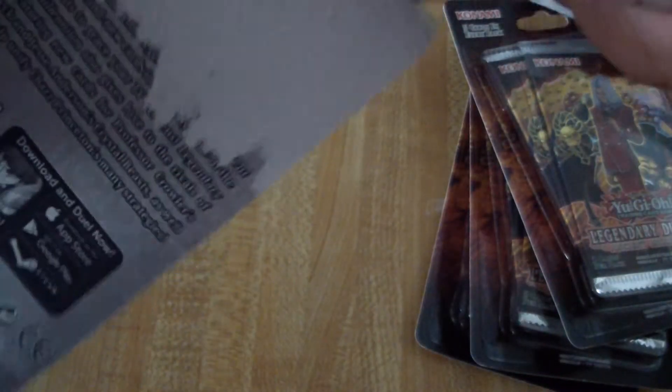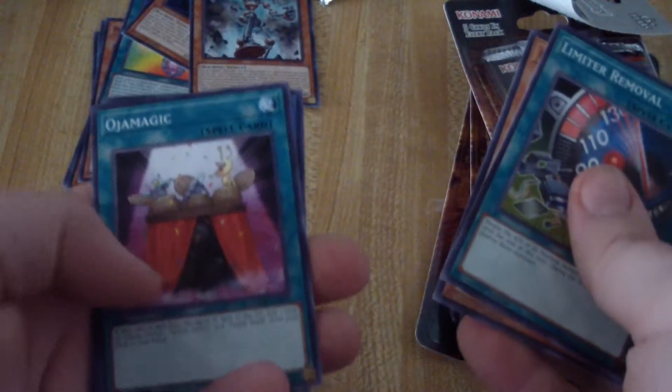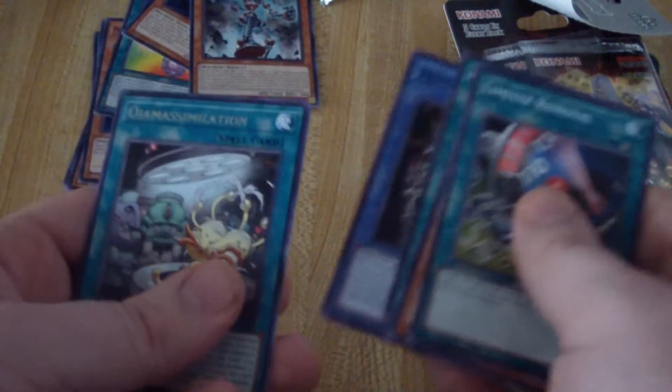Let's check out the other packs. I'm just hoping for a couple of holos, not really high expectations but just something cool. Pack number three — Limiter Removal, Ancient Gear Golem, Ojama Magic, Relinquished, and Ojama Simulation.